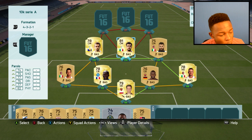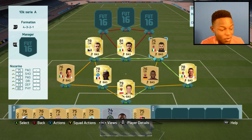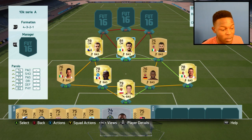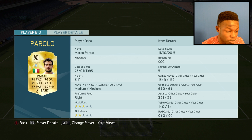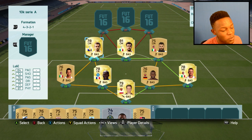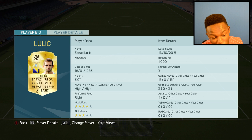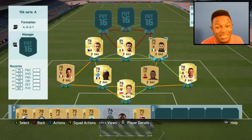In midfield, we have Lulic, Pirlo and Nocerino - these are OP centre midfielders. Nocerino only cost me 400 coins, and given the fact he's a non-rare, he's good for what he is. Pirlo is another underrated player, cost me 900 coins. He's got 82 physical and 77 defending - he doesn't have a stat lower than 70, that's how good he is. He's also 6'1", which is a plus. Lulic is from Bosnia, he's got 84 pace and 81 physical - also no stat lower than 70 and he's 6 foot. This midfield is insane.